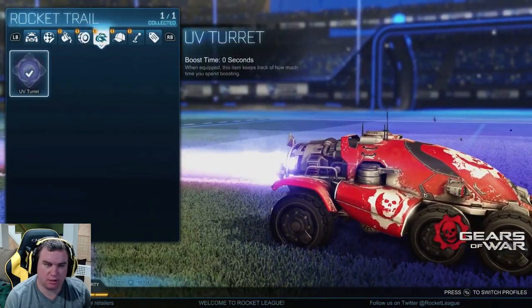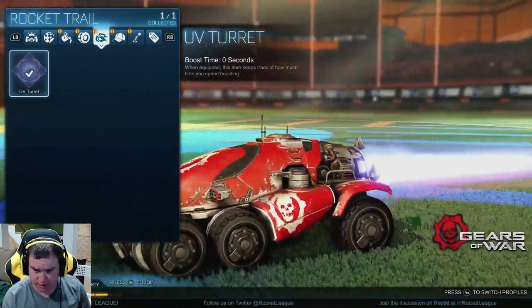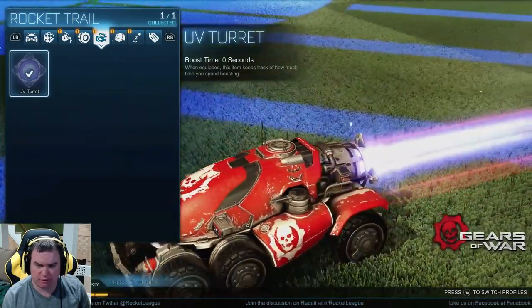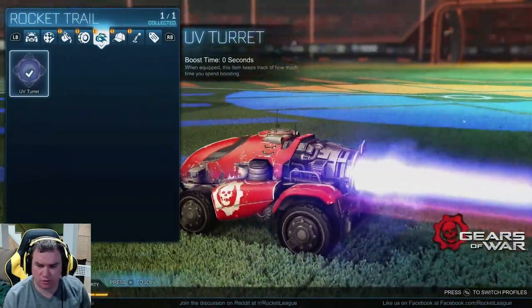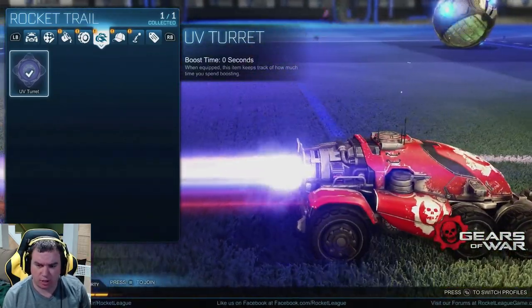Then we've got the UV turret boost — sounds pretty nice actually. This was used, I think, in the first Gears of War game against the Kryll. I can't remember if it's the first or the second one; it could have been used more often too.